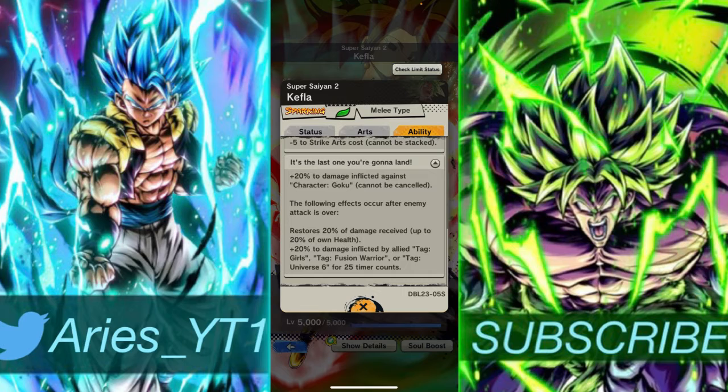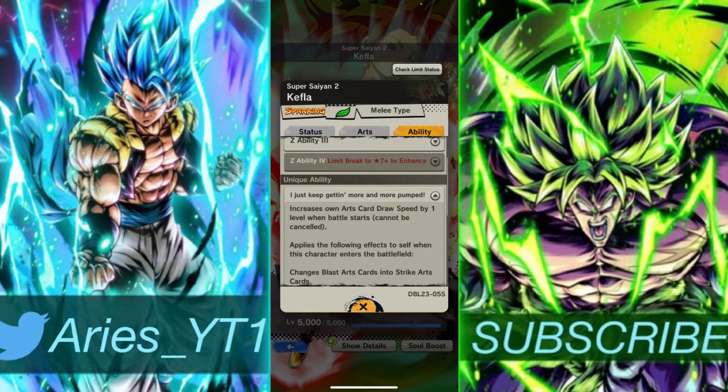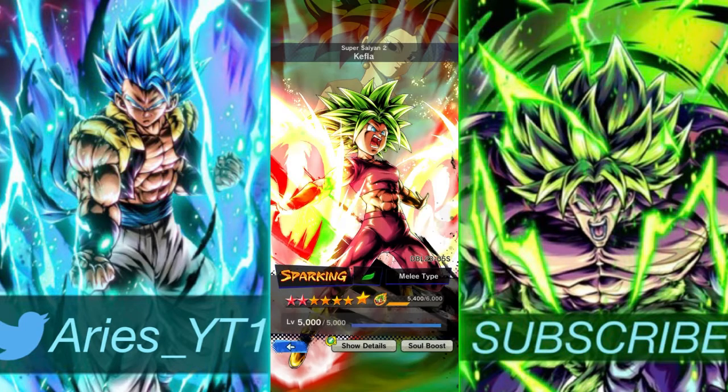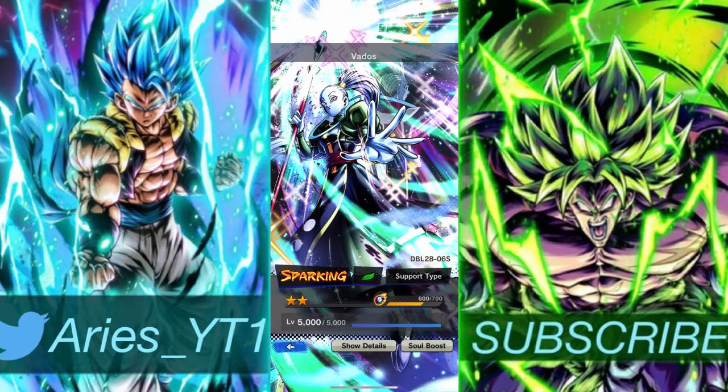It's mainly a win-win with Kefla. She also works as a support unit - she does damage to Goku, which is on almost every team in this game. When she's active she restores 20% of damage inflicted to allies tagged Girls, Fusion Warriors, or Universe 6 after 25 timer counts. Kefla is just dumb.